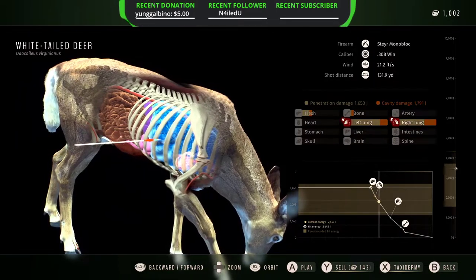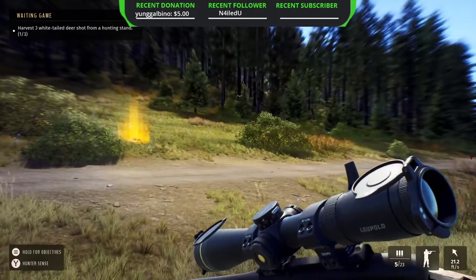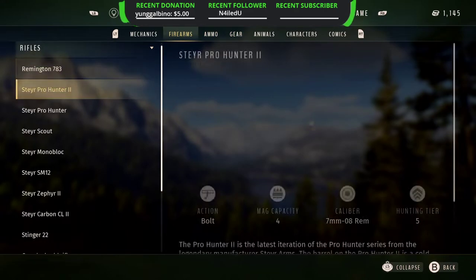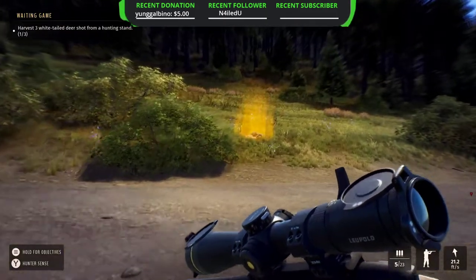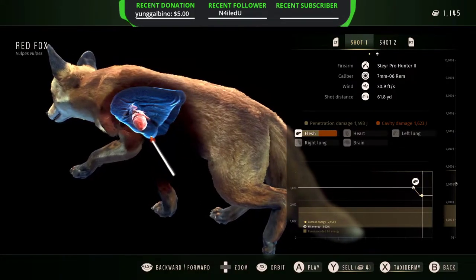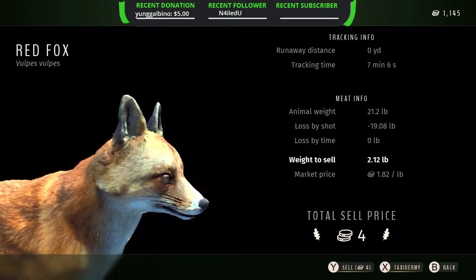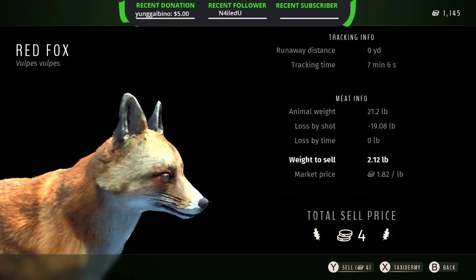Make sure you check your quests before you pick up your animal — the quest has to be physically active, not just in the background. I almost forgot I needed to hunt from a hunting stand; the game warned me just in time, so now I have one out of three on that quest. Now, the fox — checking the encyclopedia, it's a tier three animal, but I have a 308 on right now which is for hunting tier five. Because I shot it with a tier five rifle, I wasted 19 of 21 pounds and I'm only making four dollars. That's why you don't use the wrong caliber.